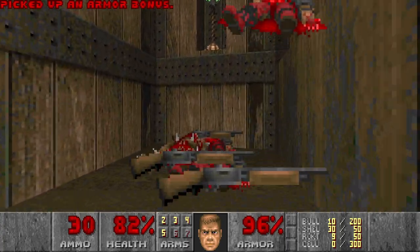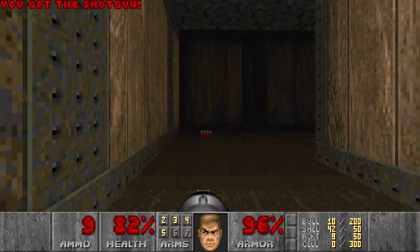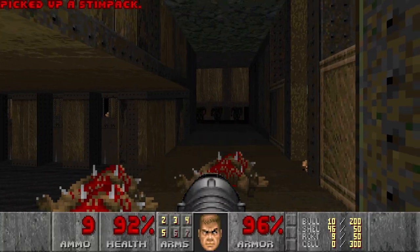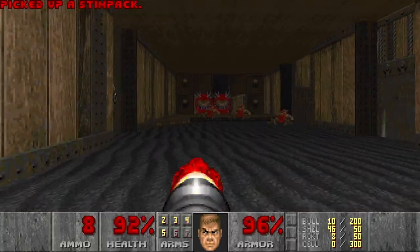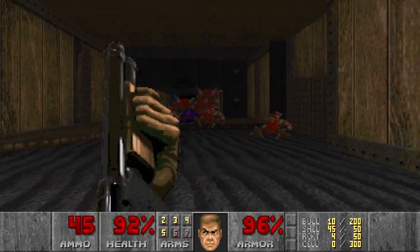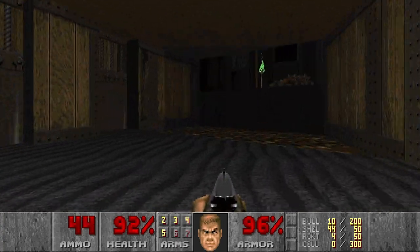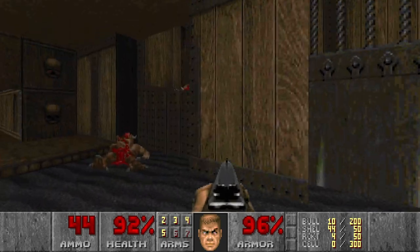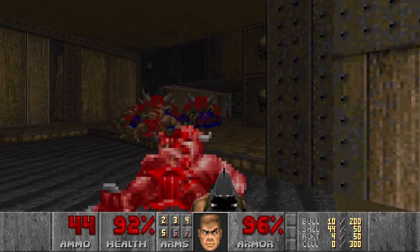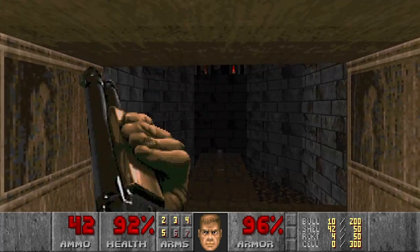Next, we go up. And you want to prepare your rocket launcher, because there will be an ambush, of course. One rocket here, and there will be two kakos. That's good enough. Did I leave any imps behind? Looks like not. Let's go down and kill these shotgunners as well.